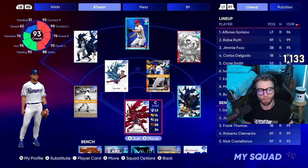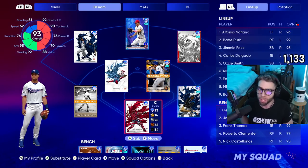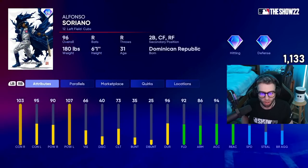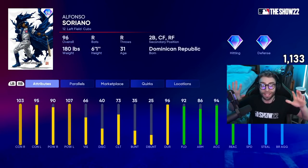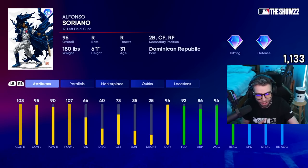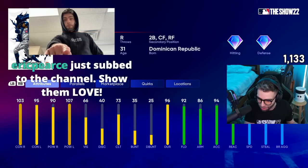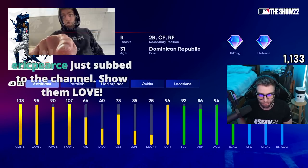We got a crazy debut for you guys, a couple cards here. Takashi Set 2 just dropped featuring some real gems. Starting off, Alfonso Soriano, 96 overall — 103/90 versus righties, 95/9/107 versus lefties. That is an incredible build for this card — higher contact on the same side arm-on-arm pitching. Right-handers give him 95 contact versus left, which isn't great, but he's got 107 power, 92 fielding, 86 arm, 93 reaction, 94 accuracy, 87 speed.